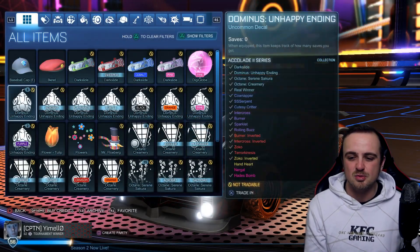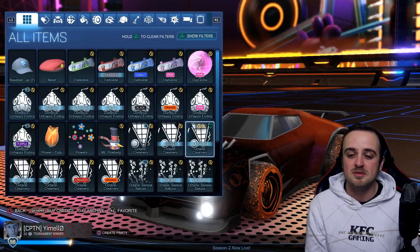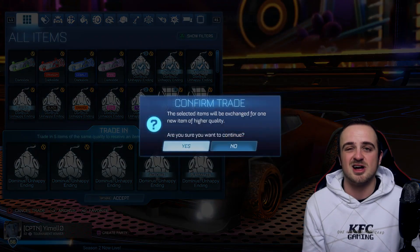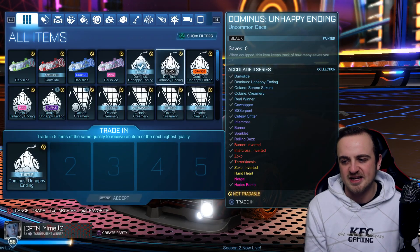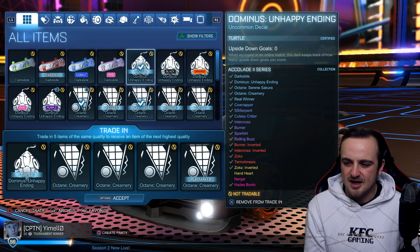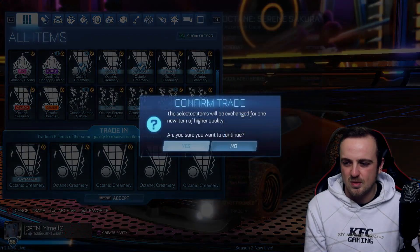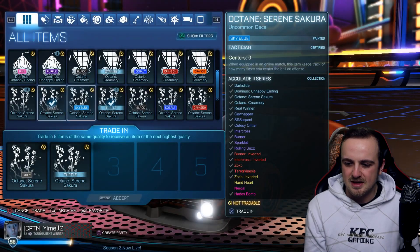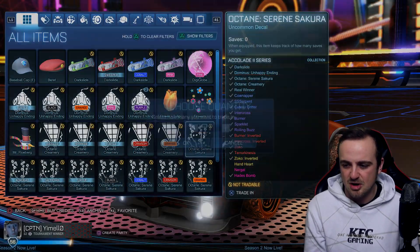We'll trade up all these bad boys because we don't need them — trade them up to rares. We'll keep one. There's a turtle one there and we'll leave it. Now we're going to trade up the real winners — all 15 of these. We've left behind every single non-duplicate, so that's ideal. Now going to rare and giving it the same treatment, we've got a load of Cutesy Critters to trade up.